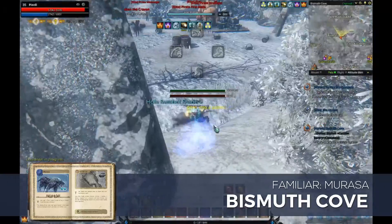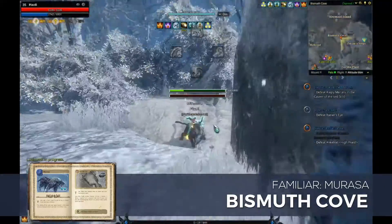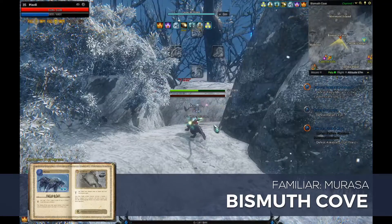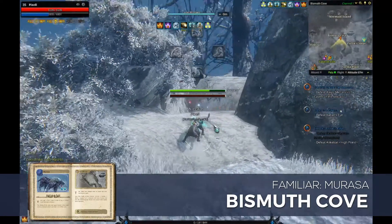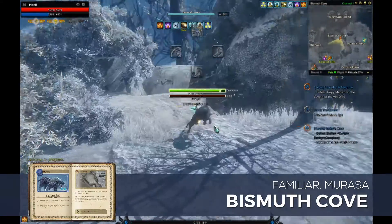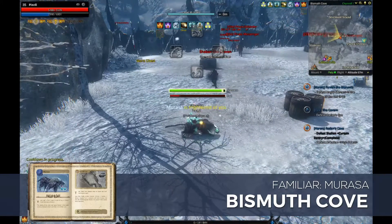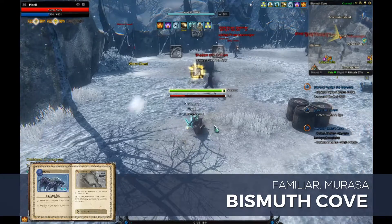Head back to the Bismuth Cove. You'll need to fight your way into the area, so proceed with caution. From the entrance, stick to the right-hand side and pull Murasa into this little nook. Although Murasa patrols from right to left, he will usually spawn on the right side. If you see him on the opposite end, just wait for him to come back to the right side of the mountain. And there you go, successfully tamed Murasa.